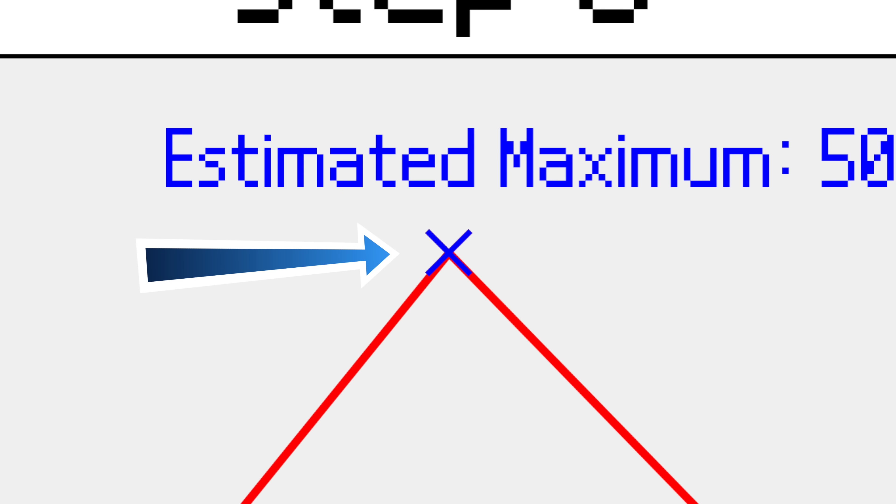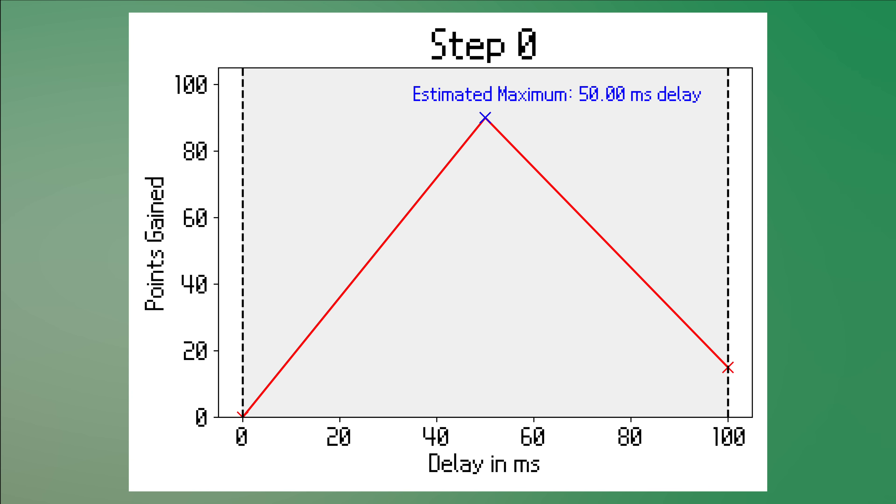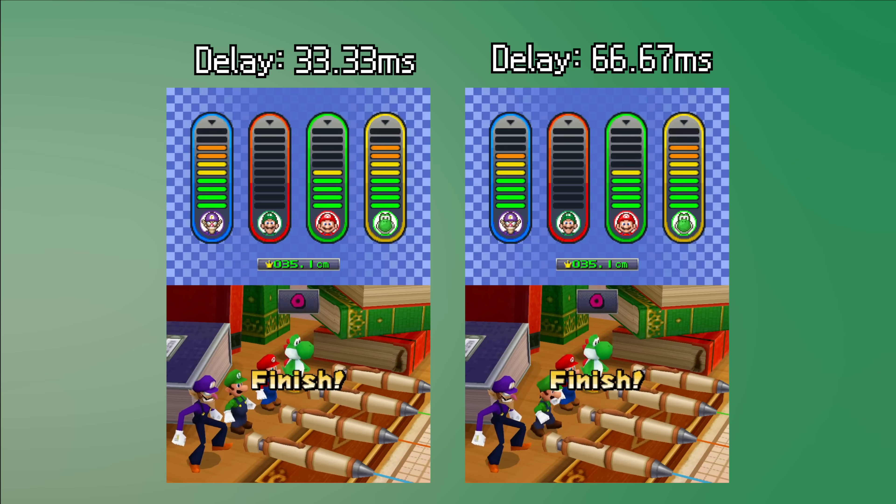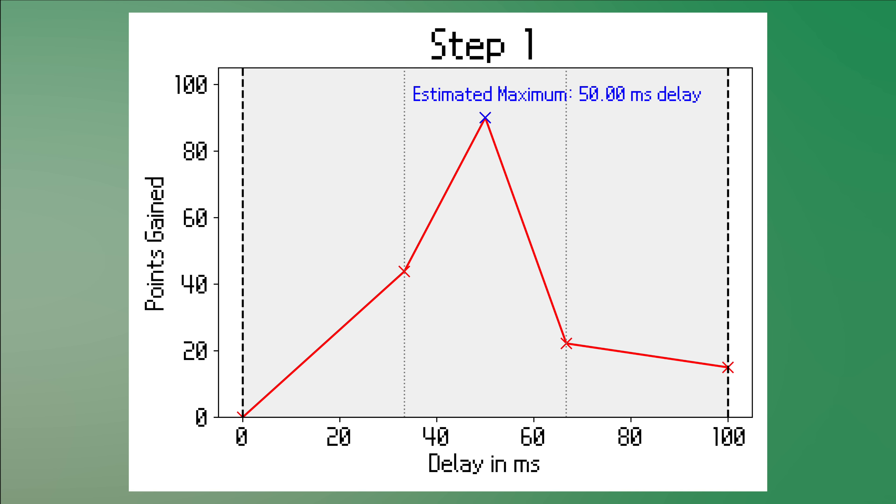I added a blue point to conceptualize the current best guess, but keep in mind it is not really part of the process and just for visualization. To start the search, we probe the points at 1/3 of the range and also at 2/3, as shown by the dotted grey lines. Probing just means we set the delay in the bot code, run the game, and note down the points achieved. The first probe returned 44 points and the second just 22. You can see that the maximum exists between the left bound and the 2/3 marker — it cannot be in the last third, because we assume the scoring function is unimodal, so it cannot increase again after decreasing from the 1/3 point on.